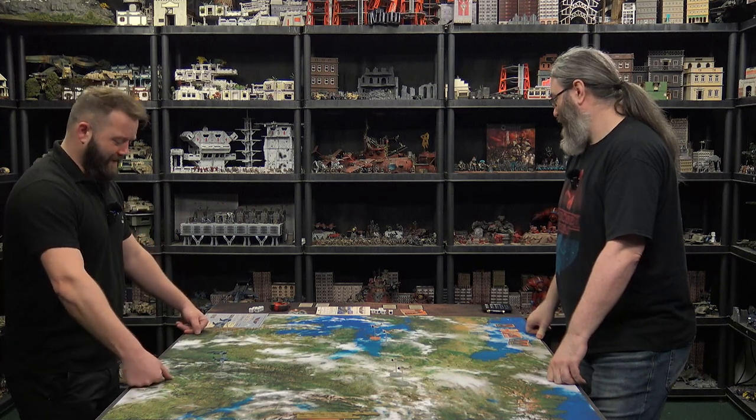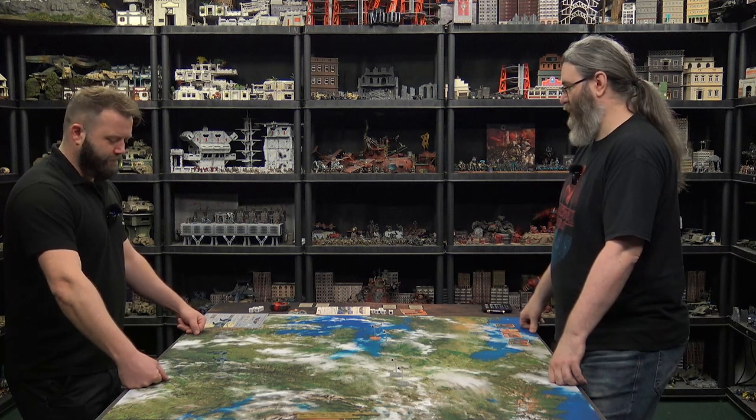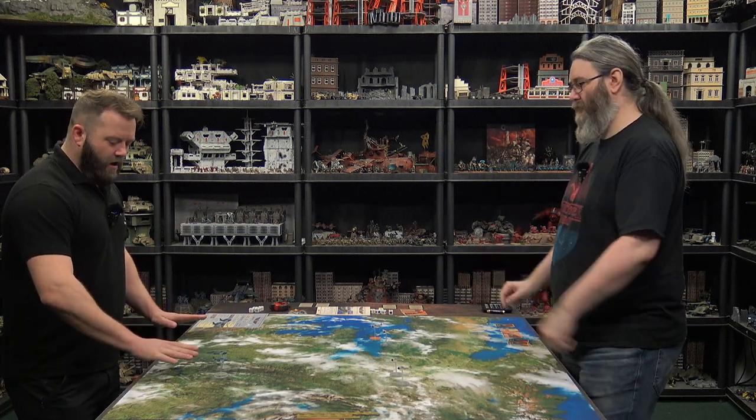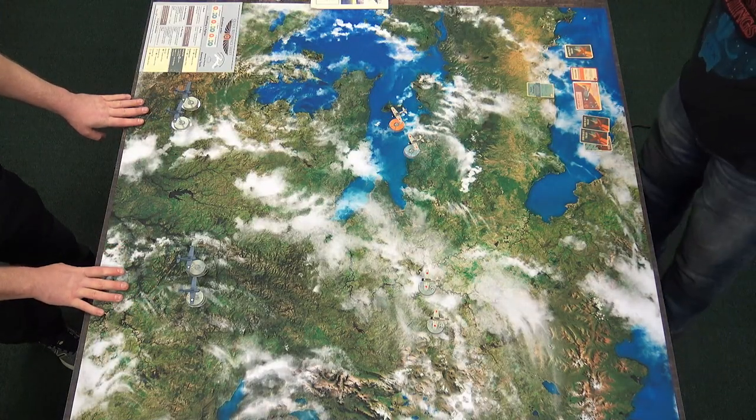You can really get into the grain of it. I need all the help I can get. So I've got four Zeros with a bonus ace pilot, and I'm up against four — four level-three pilots deployed in two elements of two.